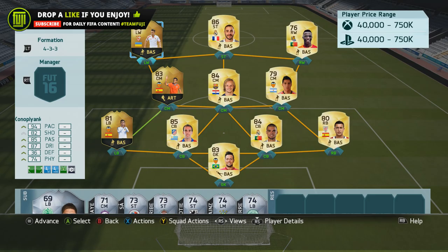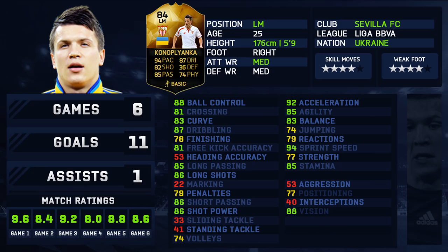I played him in a 4-3-3 flat formation, which I don't use too much, but it was performing really well. This 84-rated second inform Conor Plianca card looks ridiculously good: 94 pace, 82 shooting, 85 passing, 87 dribbling, 36 defending, and 74 physical. I played six games, scoring 11 goals and getting one assist. Match ratings were up and down because I mixed single matches and seasons games.